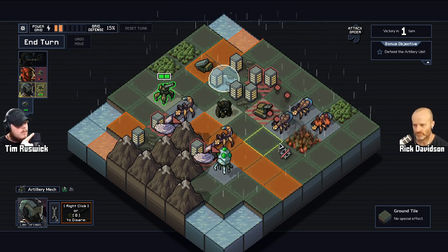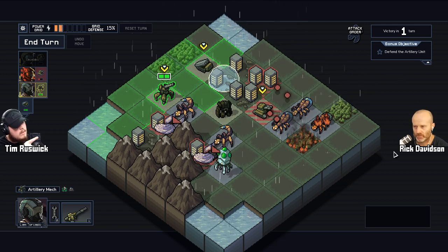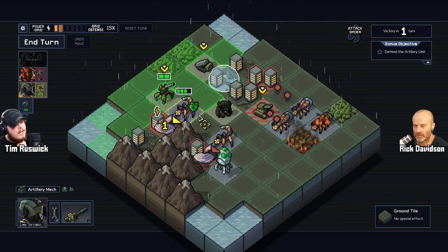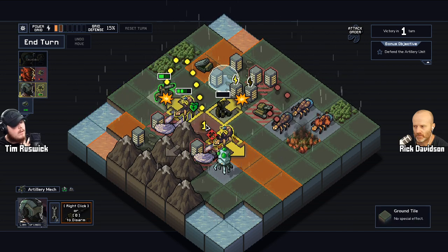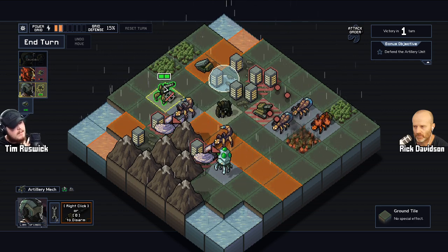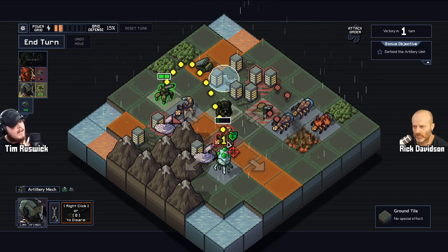Not only can you bump somebody into something else for extra damage, but the enemies also choreograph their attacks. You can see this guy is going to attack here, this guy is going to attack there — those little red circles show what they'll target next turn. Everything covered in red squares is being attacked next turn. But because attacks are choreographed, if I use this attack to move this guy this way and that guy towards me...